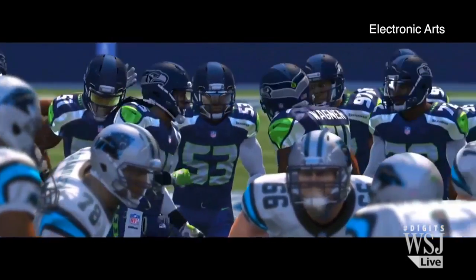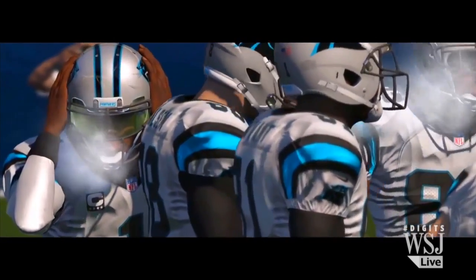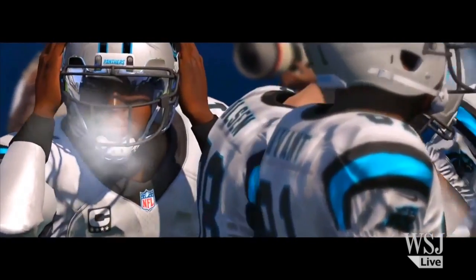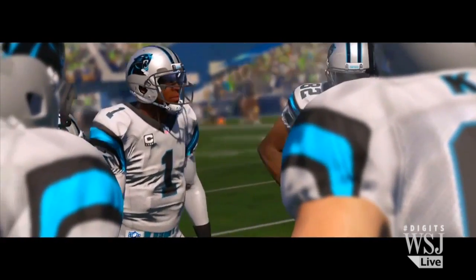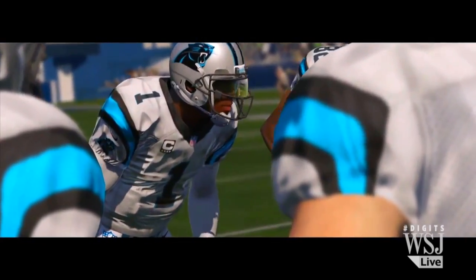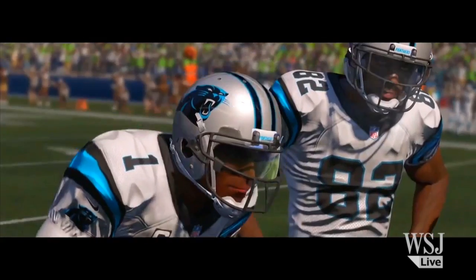More on that later, but first let me get you right into the game, which is exactly what EA does. After a brief install, you go right into the last minutes of a fictitious game from January 2015 between the Carolina Panthers and the NFL Super Bowl champs, the Seattle Seahawks. You just have a few seconds to score on the Seahawks, led by Richard Sherman, the defensive monster.